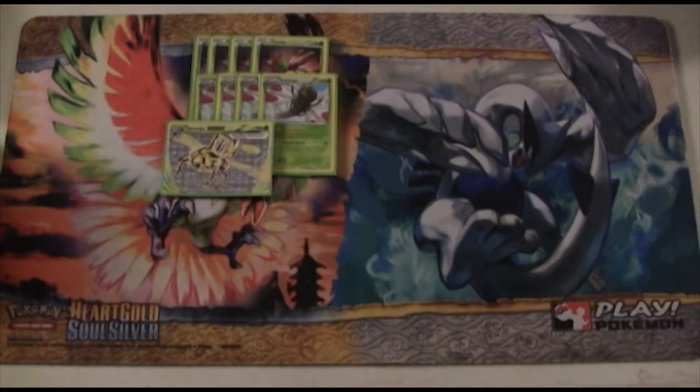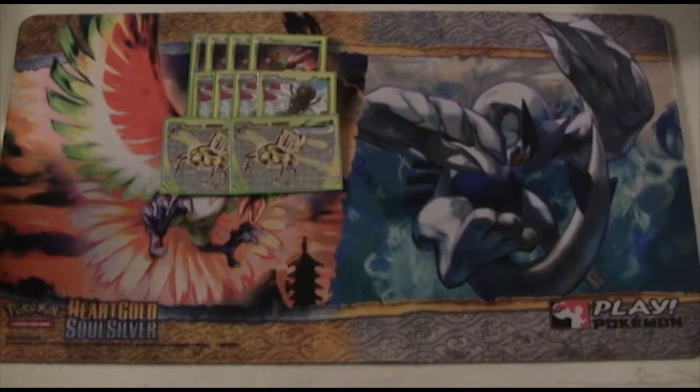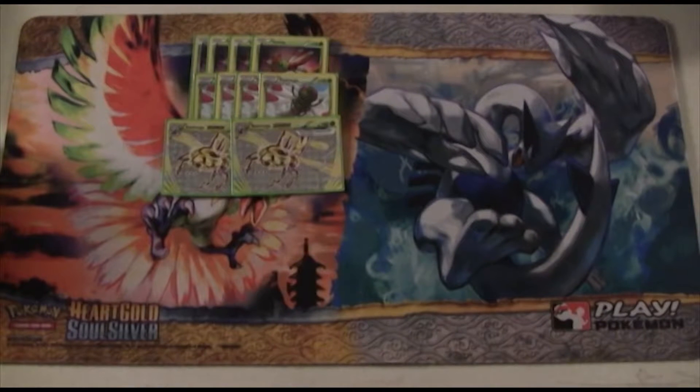We're also playing 2 copies of the Break. Yanmega Break has the attack Barrier Break which does 100 damage for 3 colorless energy, and you ignore any additional effects — weakness, resistance, and any other effects on the opponent's Pokemon. It's kind of like the Shred attack that Hydreigon has, which is really really good.